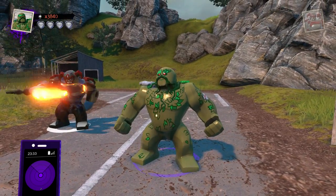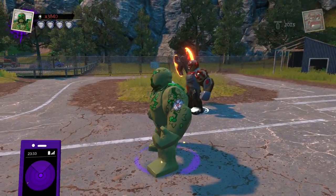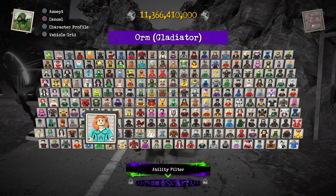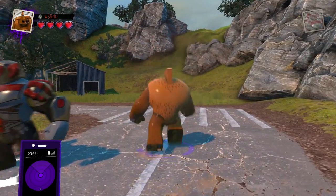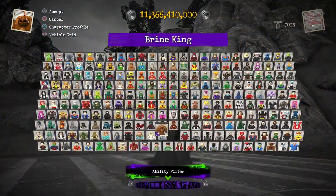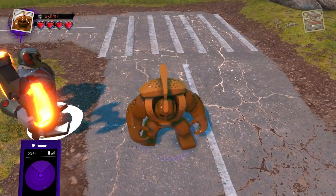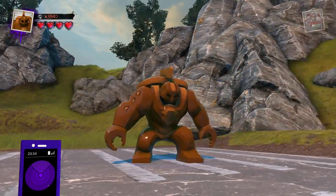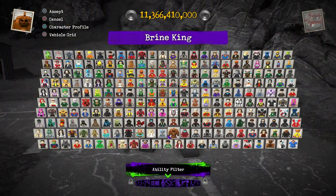Next up we have Swamp Thing, who looks all right, but could look way better. You see how they did the flowers on the top of the shoulder — why not do the same thing for the elbows and vines all over the character? He would look so much cooler. Because of that, I'm not a big fan of this design. Next up, Brine King — for sure one of the weirdest looking characters in the game, like a big giant brown crab. He doesn't have all that many details, but he's almost so obscure that he's so bad he's good. He's got the claw hands going on, which is cool and unique. He was part of the Aquaman DLC pack.